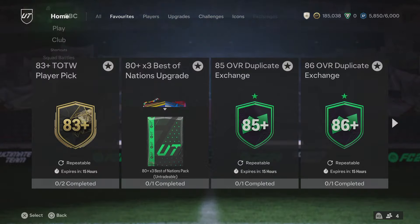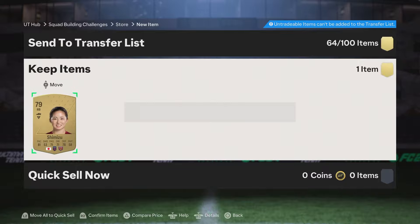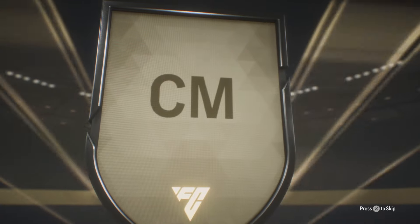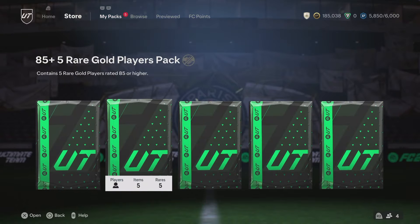The best route is to work out where you're going to go next with the duplicates. Multiple times you'll find yourself opening the 85 times 5s, using up all your 85-rated players, and then you open a pack and get a duplicate 85 that you need to use. You'd normally put it into the Team of the Week player pick, but you can't because you've already done it. So work out where you're going to go next with the duplicates before you use them.